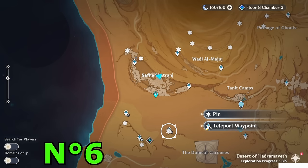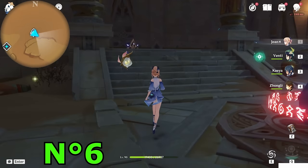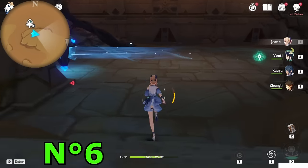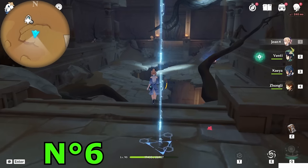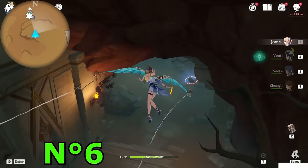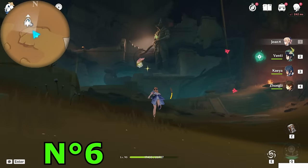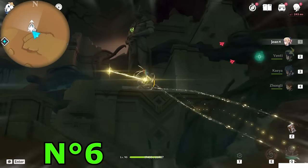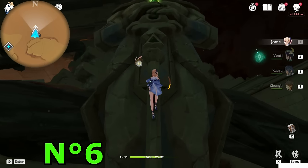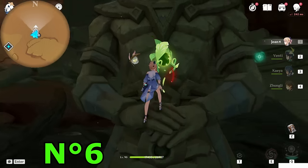Once you have that, teleport to this teleport waypoint — you should have already unlocked it by doing the world quest. Go inside the door on the left side toward the south direction, inside this small door, and keep following the tunnels. Once you reach this part, jump down when you see the lake. Turn back — if you already took the chest you will not be able to see it; if you didn't, you will see a protected chest here. At the hand of that statue you will see the Dendroculus, so climb to it.